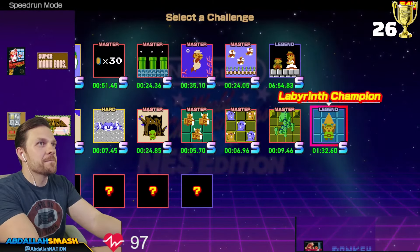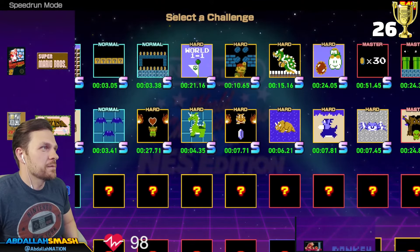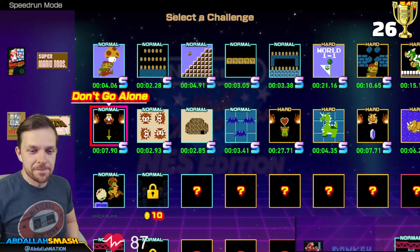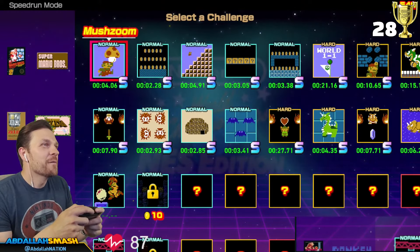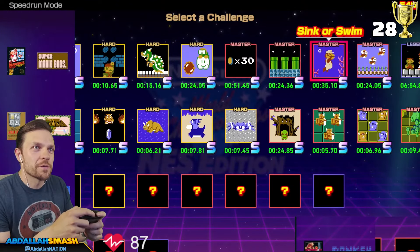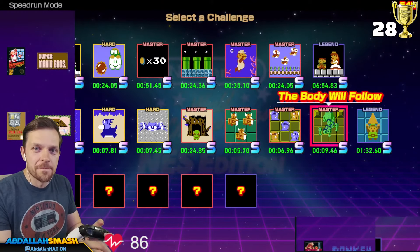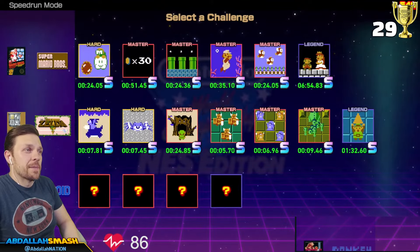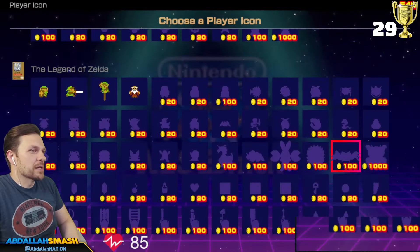That's great — is that 25? Let me count: 13, 14, 15, 16, 17, 18, 19, 20, 21, 22, 23, 24, 25, 26, 27, 28. I should have 29 right now. Yeah, that was good. Legend of Zelda mastered — we have 540 right now. Let's go buy some Zelda player icons since we finished that up really easily.